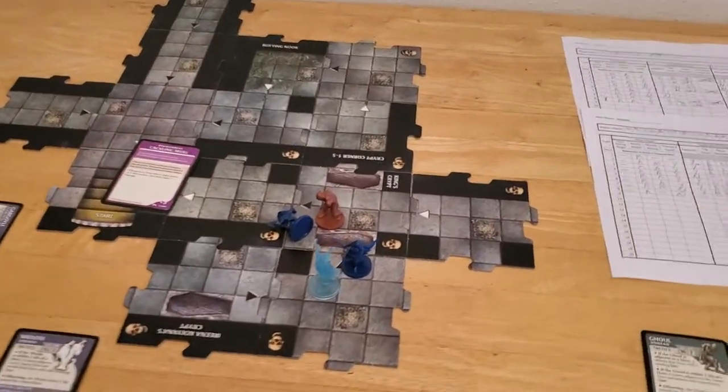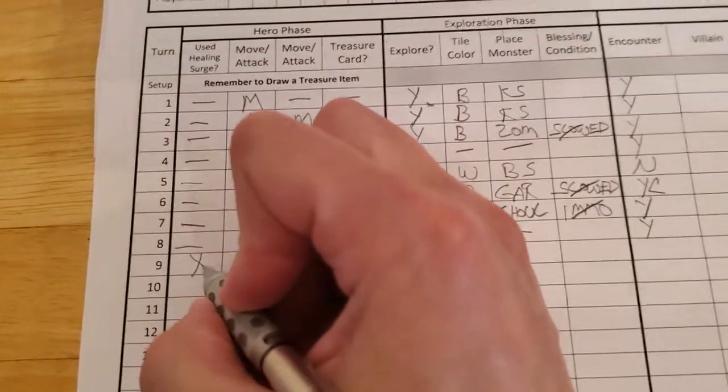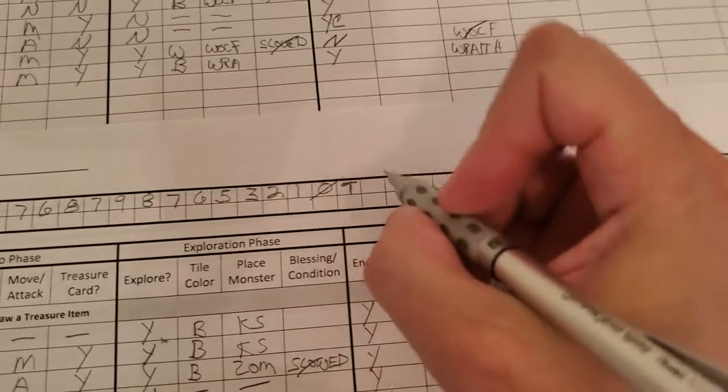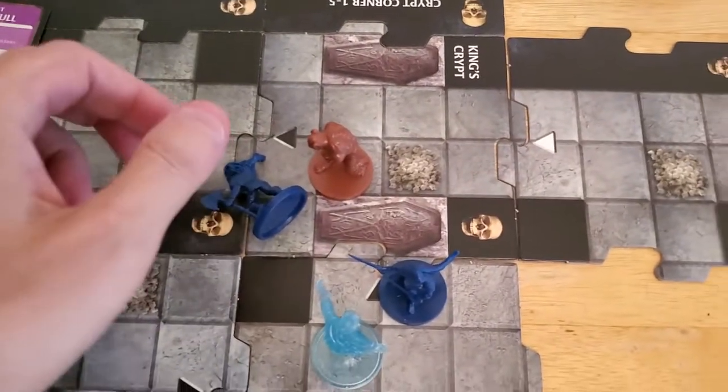Starting off turn number nine with Arjun. He's down, so we're going to have to use a healing surge to bring him back up. He uses a token and he's back up with five — that's his surge value. So Arjun springs back into action.